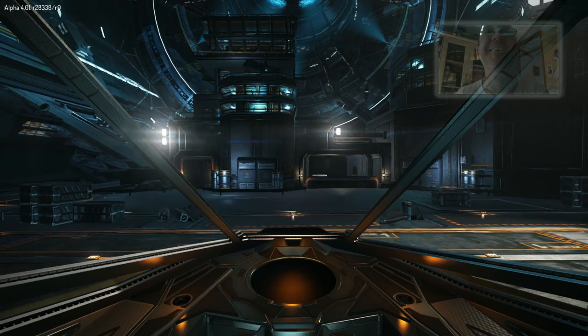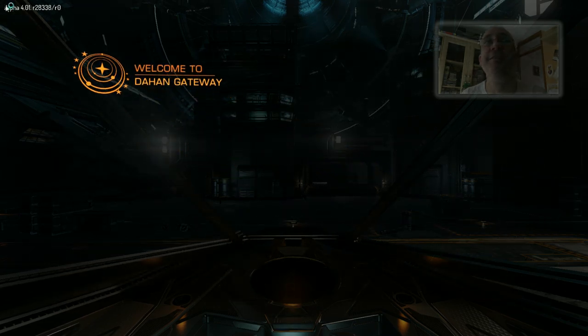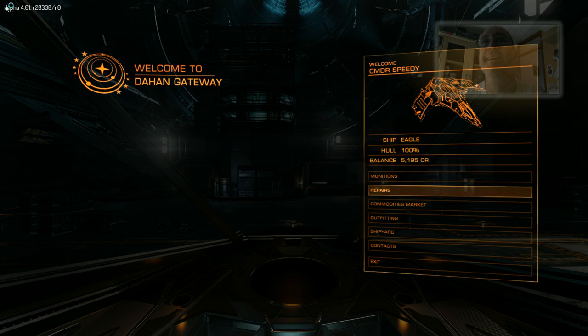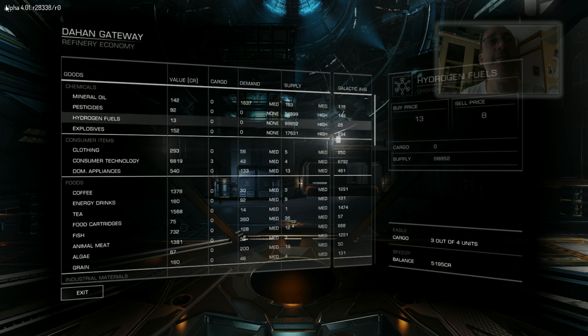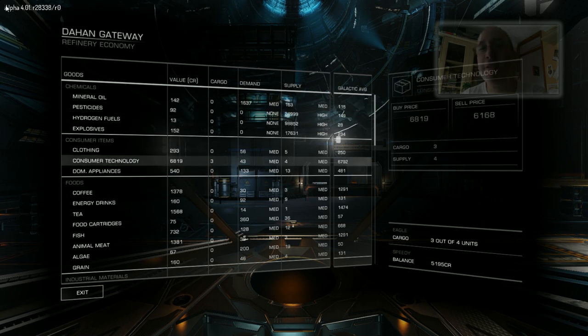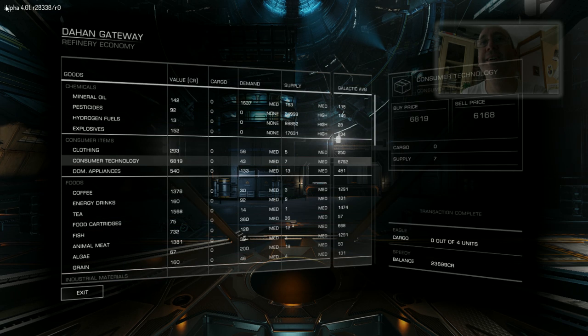So here we are — welcome to Dahan Gateway. We have 5,185 credits left. Now I wish I'd bought four items. That's the problem with this game — it's all about risk and reward, and then you wish you'd done more. I've made about 1,000 credits on that, so it's not as valuable a trade run. But there you go — another trade run on another day with an Eagle.